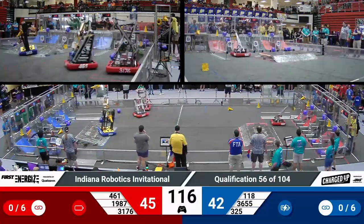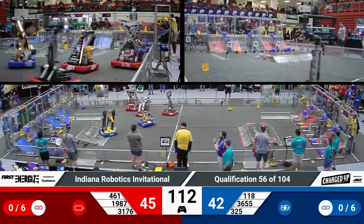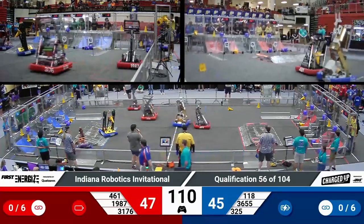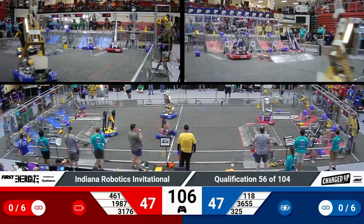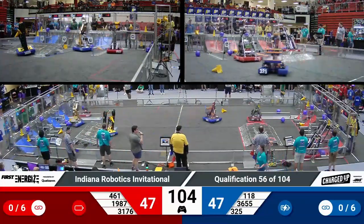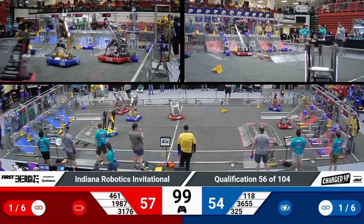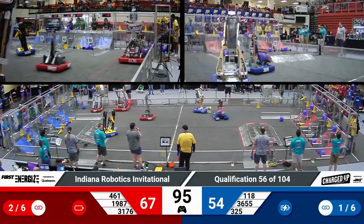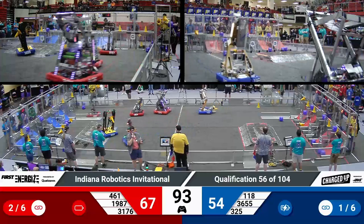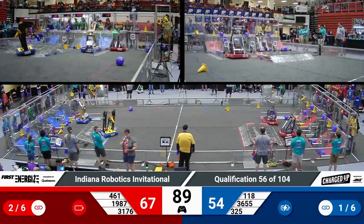461 from just to the west of here, from West Lafayette — that's Westside Boiler Invasion — quickly scoring a cone, now headed back for seconds. They have helped their alliance now be neck and neck with blue. Tied up at 47 with a minute and 40 seconds remaining in this match. Their partner Bronco Bots lifting up, scoring another link for the red alliance. Red alliance now has two links; they need four more.